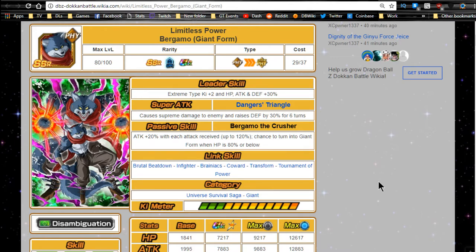First up is Bergamo, Limitless Power, in giant form. His leader ability is Extreme type Ki +2, HP, attack, and defense +30 — decent for brand new players. His super attack is Dangerous Triangle, which causes supreme damage and raises defense by 30 for six turns. It's not horrible, but a defense boost is kind of 'eh.' He is an extreme unit and his link skills aren't great for a mono extreme physical team — maybe on a Universe Survival Saga team, but that's about it.